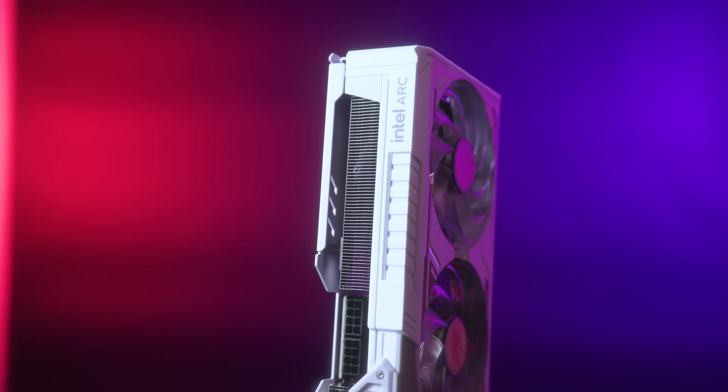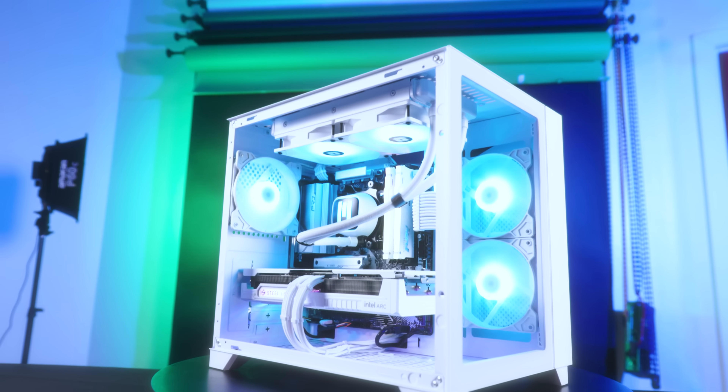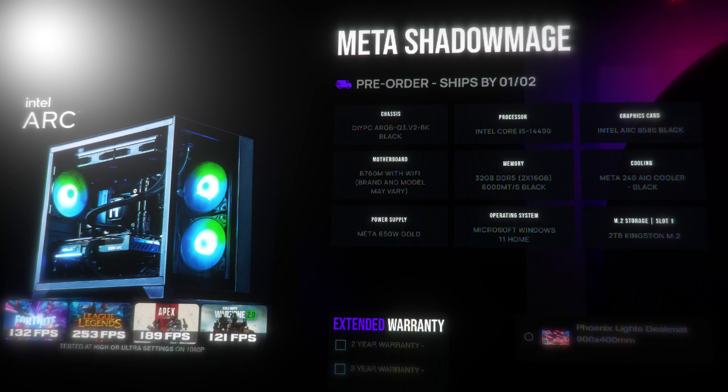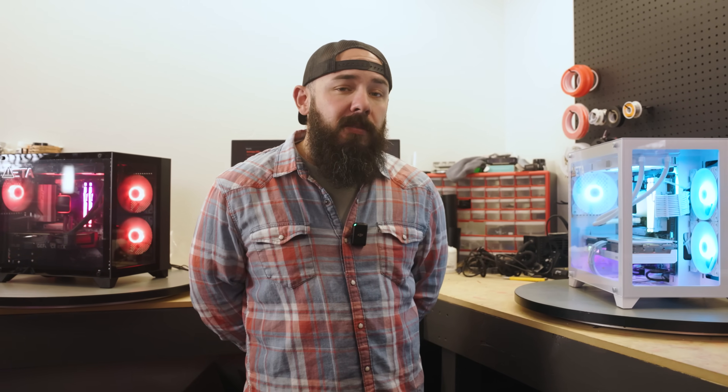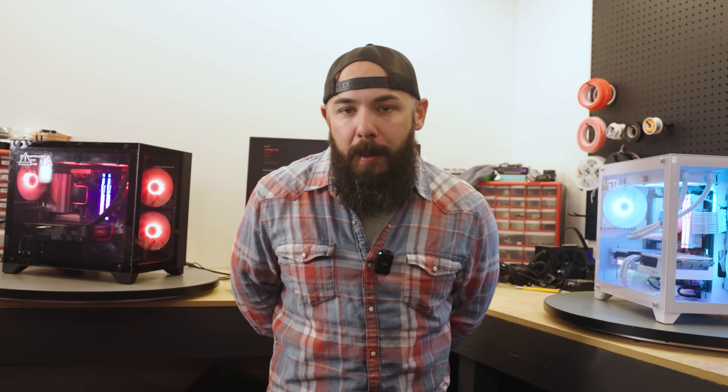We have a bunch of ready-to-ship systems using this exact card on our website. We have the white version and black version of these ASRock cards in pre-built systems at metapc.com. But for now, it's the moment you've all been waiting for — let's check out the Sparkle B580, and I'm going to talk about what I paid for it.